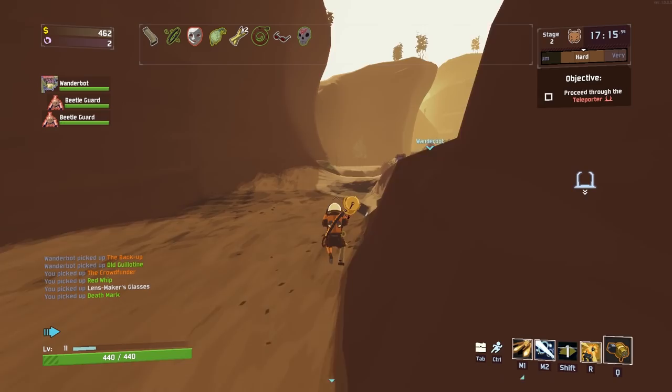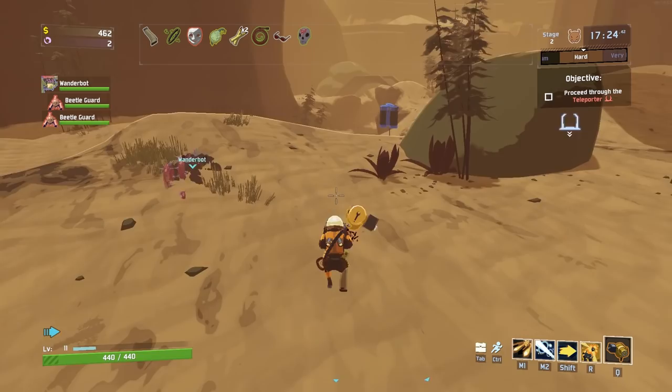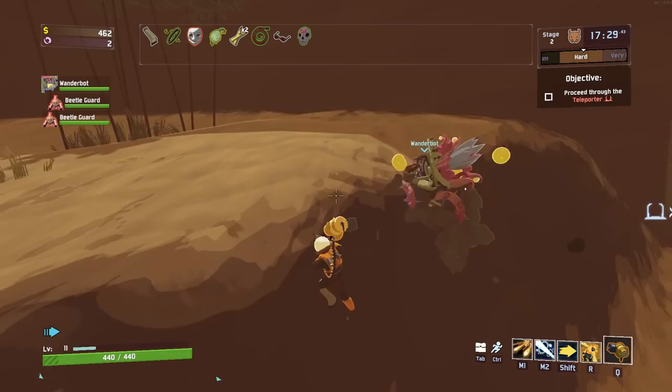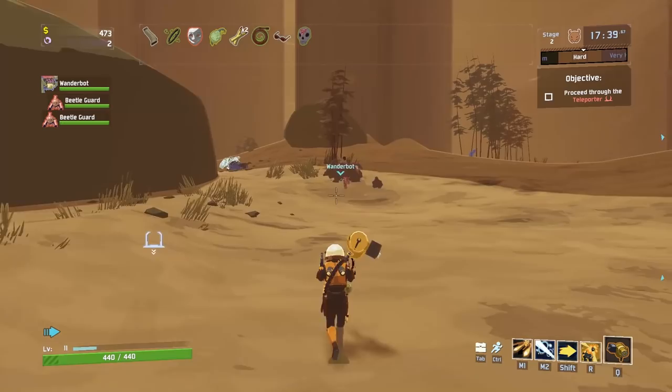Four more divas are marked for death — oh that's a new one. By the way, if you want to look at any of these at any point and see what they do, just press tab. The double bullets make it so you do more damage to bosses, which is pretty good.